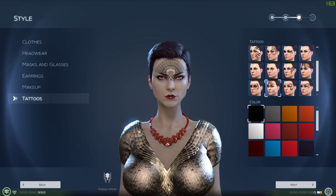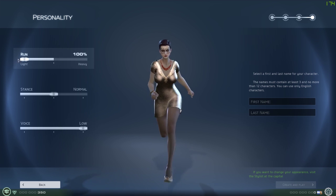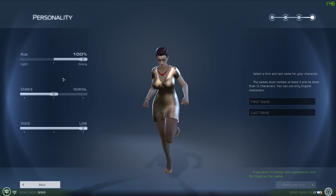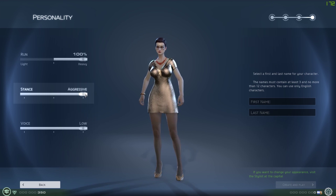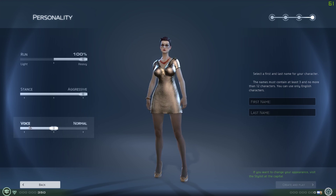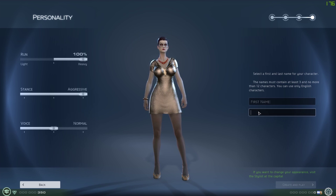You've got a good variety of customization to make a character truly yours. Here are the runs - running lighter, this is for the more agile characters. Heavy, for the power users. Stance - normal, relaxed, normal, aggressive. She doesn't look too happy. She doesn't look too happy. And you've got the same amount of voices. And when you're finished choosing your character you enter a first name and a last name and you're good to go - you jump straight in.